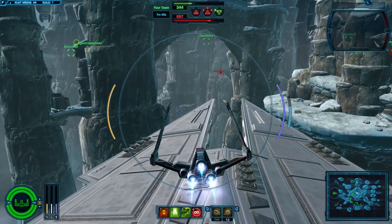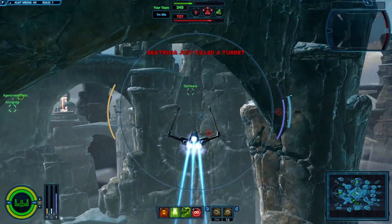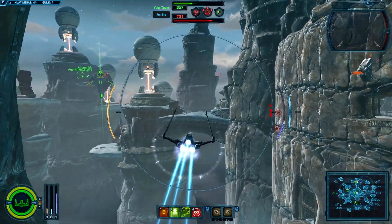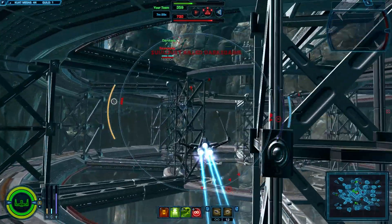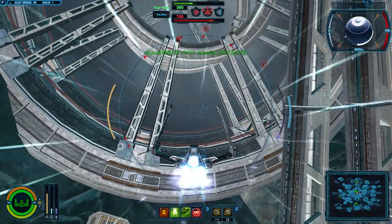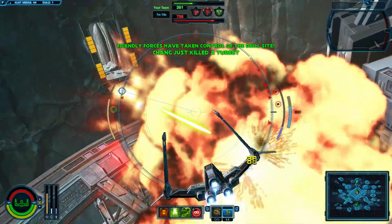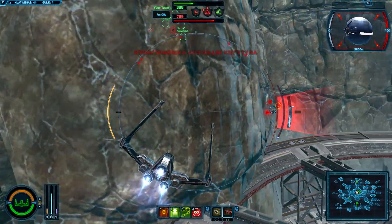One through four controls your special abilities. One is generally switch weapons for gunship and strike fighter. Two and three are controlled by your shields and engines respectively. Four is your copilot. As you can see me locking onto this torpedo — hold down right-click to lock on.